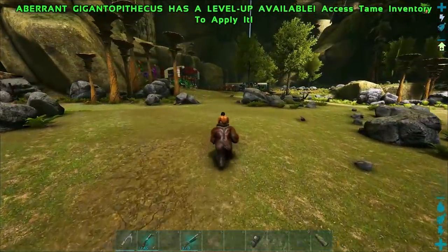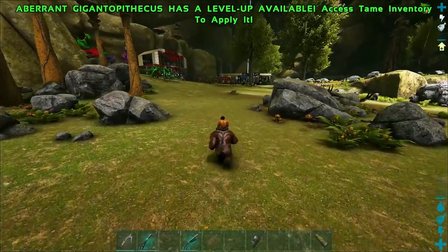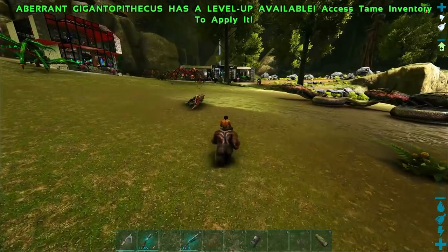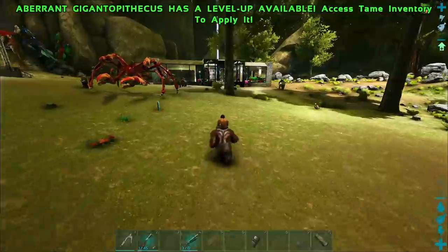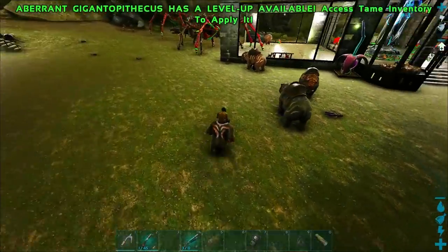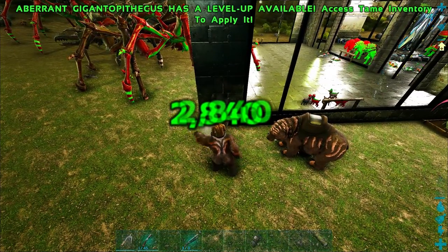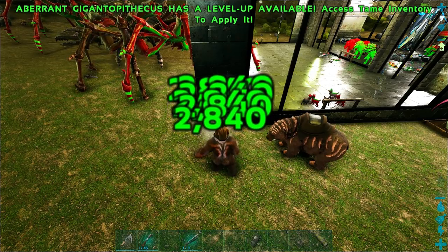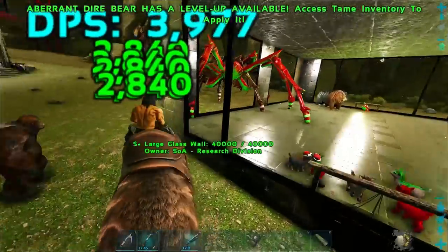Last thing to check out — the armor degrading attack. The closest creature in attack damage to the Gigantopithecus is the Dire Bear, though the Dire Bear is a little stouter. Let's check the DPS on the two — I've got them pretty close. The Gigantopithecus is hitting for 28, DPS is 39-77. Let's check the Dire Bear.